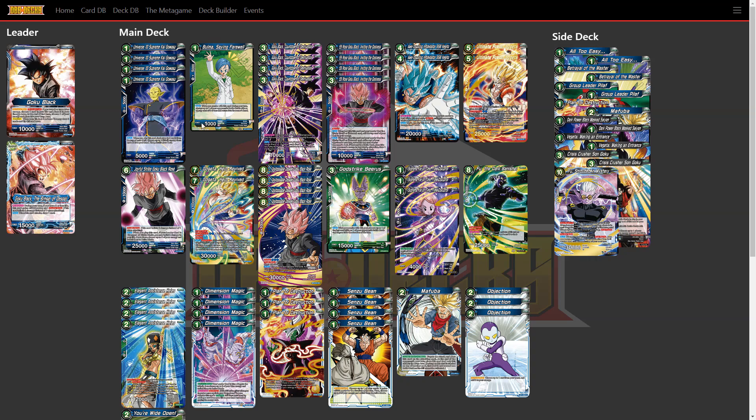Moving on — Boma Saying Farewell is a one-cost 5k where, if you combo this during your turn, you return a three-cost or less card on their field back to their hand. I put this in as a stall tactic to delay their plays. Against Universe Six Vegetas you pick the right target, return it to hand, and they have to go through the whole process again. I only play one since it's not searchable by Gowasu.